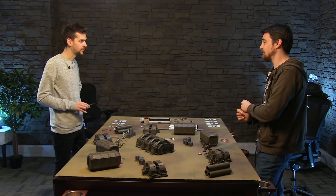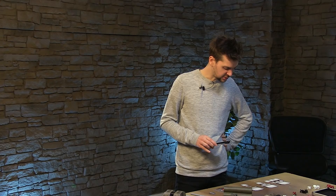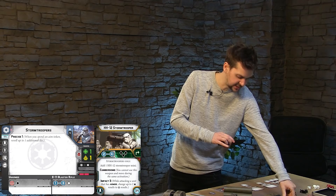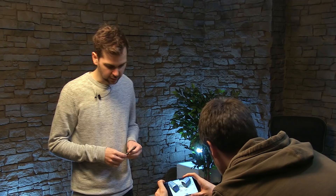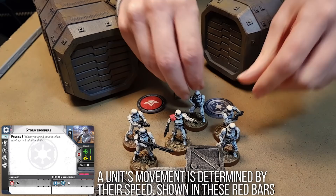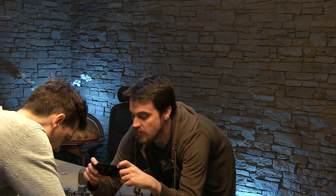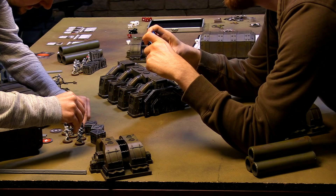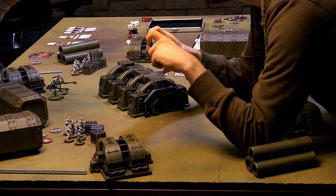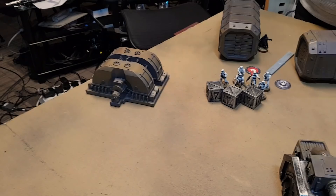The range of the stormtroopers' blaster on the card is one to three, but for the rocket launcher it's two to four — and that uses a different measurement tile. This is the shooting stick; movement is done with the movement sticks, everything else is measured with the other stick. So I'm going to move twice — I move my leader first and then everyone else just follows. This is effectively one movement. Yeah, basically the leader moves and everyone just teleports near the leader. Let's get him nicely into cover.